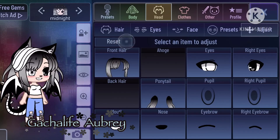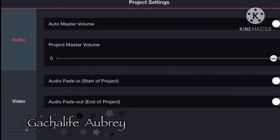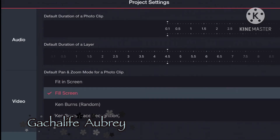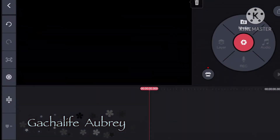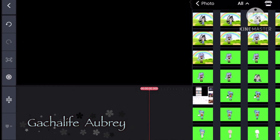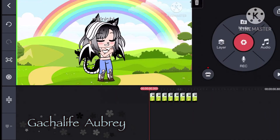Once you have those, you can go into Kinemaster. Once you're in Kinemaster, you're going to go to the duration and move it to 0.1. Once you have that, you're going to go into the photos and pick the lowest eyes, then the medium eyes, then the stretched eyes, and then the regular eyes. You can just keep doing that however many times you want it to blink.